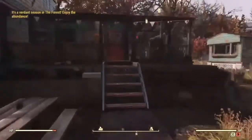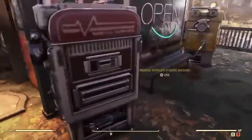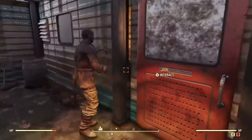Hey fellow Wastelanders, this is the video game Sage with another Fallout 76 Wastelanders tutorial. With the introduction of Wastelanders, we've seen a new currency introduced, namely Gold Bullion.